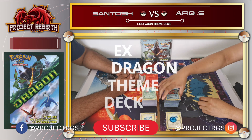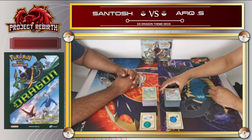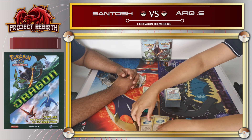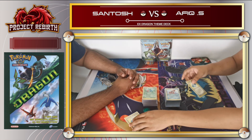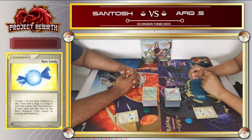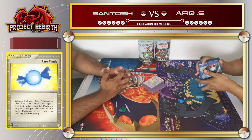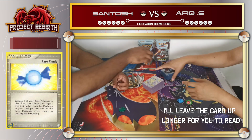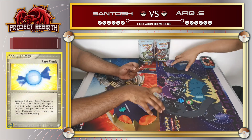Welcome back everyone. Today we're gonna continue where we left off from the previous episode, where we take a look at what the EX Dragon Team deck is all about. We're gonna use 2 rare candy in our decks to make it more interesting, because the Team deck is very slow. I'm using the Fire Fang featuring Salamence, while Sun Torch is using the Wind Blast featuring the Flygon.